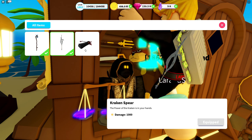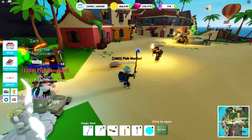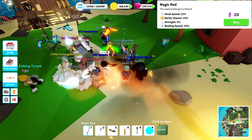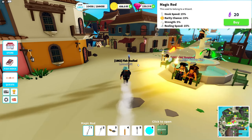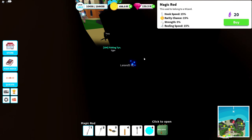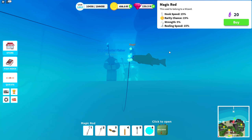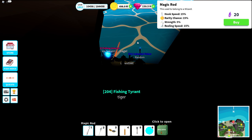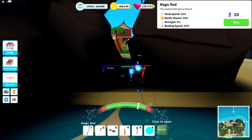We're gonna equip the Kraken Spear, equip the Log Boat, and the Magic Rod. I haven't tested this rod for ages — it had a glow back in the day, but I don't really know if that still exists since a lot of things changed. I see someone is already at the tunnel, so it's pretty dark. No glow, but you can still see the rod. It's a pretty basic rod for a mythic, but still a mythic.